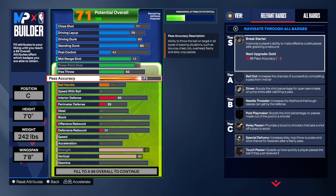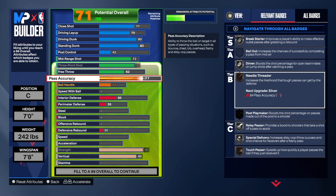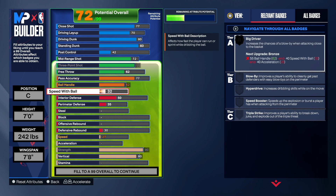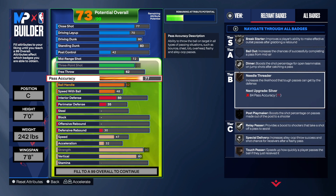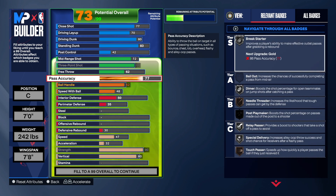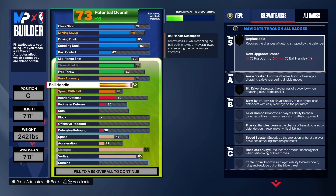With this build, we can take the passer to a 75 but we took it to a 77. We get relay passer on silver and needle threader on bronze — this is a really good passer build. When you get the rebound you don't necessarily have to kick the ball up the court because you do get a 62 ball handle, but don't be trying to dribble around lockdowns. The speed with ball is at 48 so we can get the big driver badge.